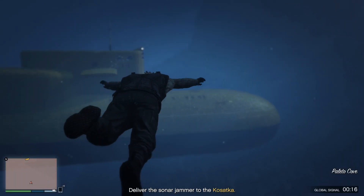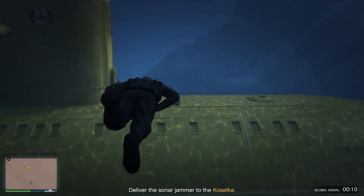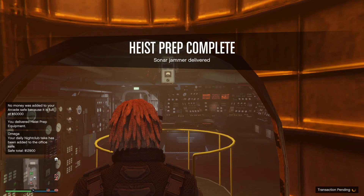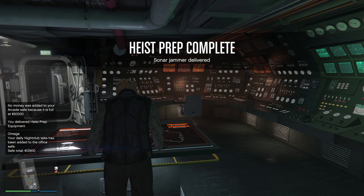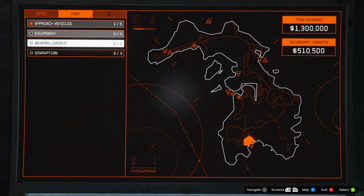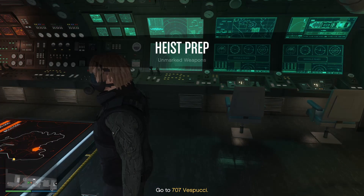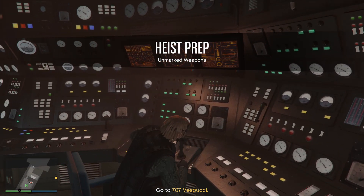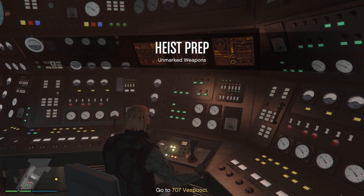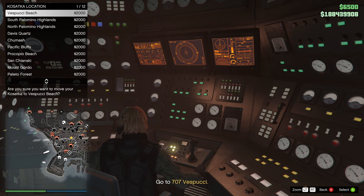We swim back to our submarine and enter right here at this door. It'll be right smack dab at the headquarters where we can start the next mission. What I like to do now is go to my weapon loadout, go to the Conspirator, and accept. Then I like to fast travel to Vespucci Beach — I find that's a good central place for the remainder of the heist missions, and it automatically defaults there anyway.